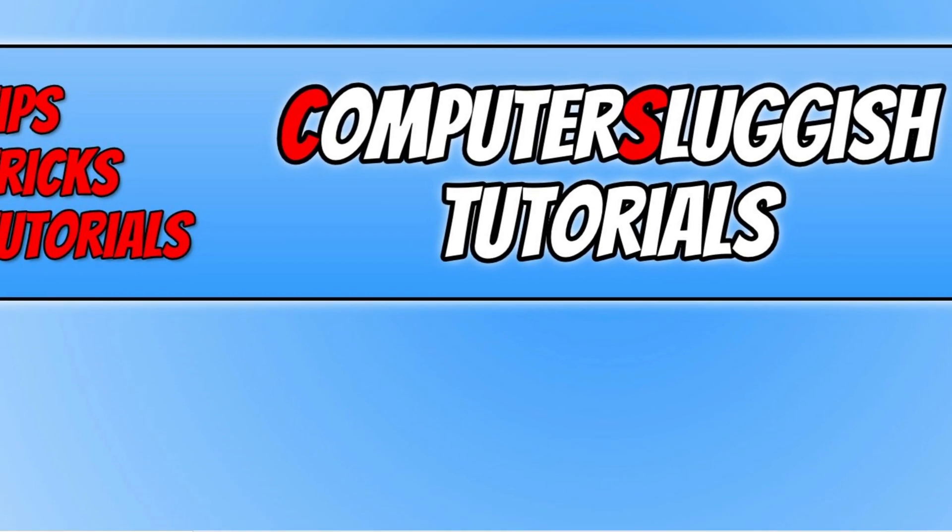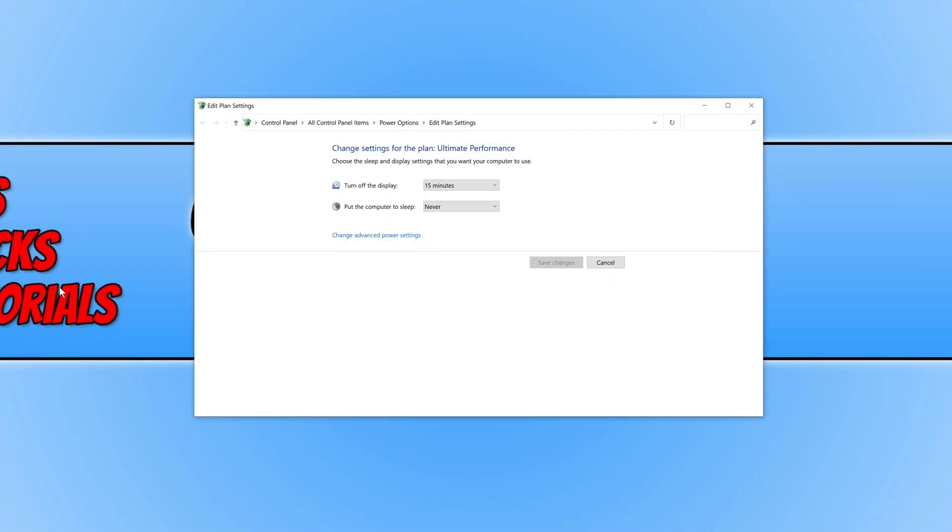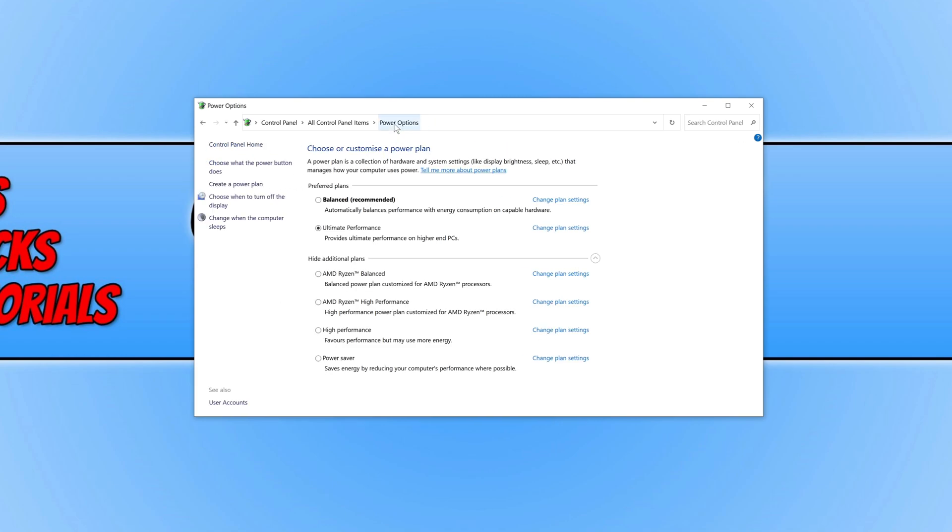The second thing we need to do is open the start menu and type in power. Click on edit power plan, then click on power options, and select ultimate performance. If you don't have that option, there will be a link on my website in the description with a bit of code to install the ultimate performance plan. If you'd rather not use that, go ahead and select high performance — that will still give your computer a massive boost making Warzone run a lot smoother.